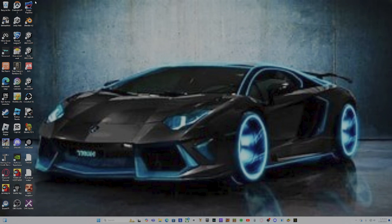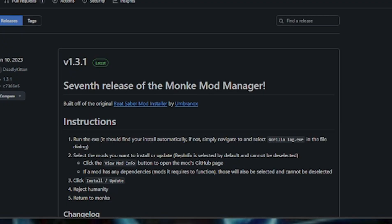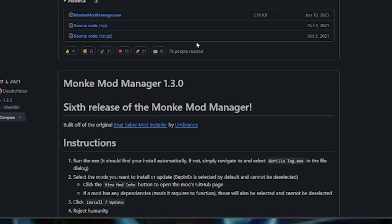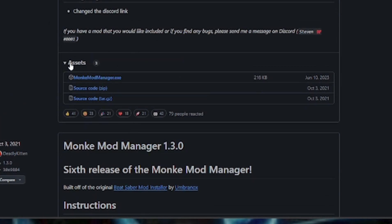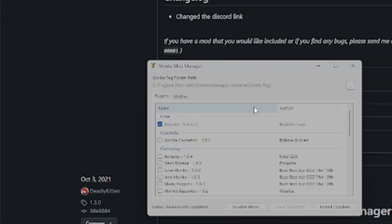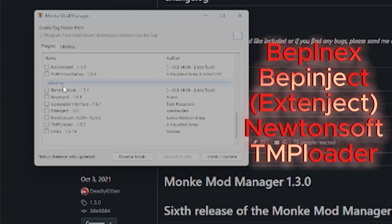The first step: you need to get Monkey Monitor. You want to go to the first link in the description of this video and open up that website. When you press the link you'll be brought to a page where you scroll down a little bit until you see three assets, and you're going to download the top link. I already have it so I'll open it up. You're going to install it, then press on BepInEx Inject, also press New and Soft and TMP Loader, then press install/update.